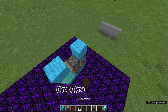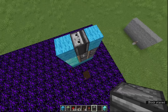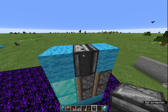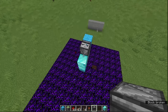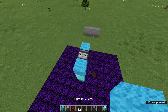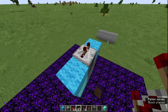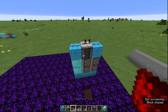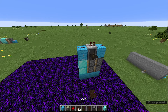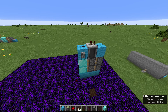Let's see if we can make this a little bit smaller using an observer to make it more user-friendly. So we've got an observer here. If we put the observer facing into there, so it's sending the signal down — what you always need to know about observers is the arrow points where it's going to send the signal, not where it's observing. We're going to put a two-tick repeater on top of that, and then redstone on either side. That's really simple and it works really well.